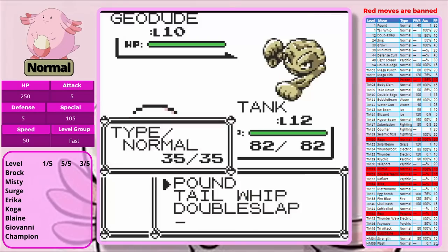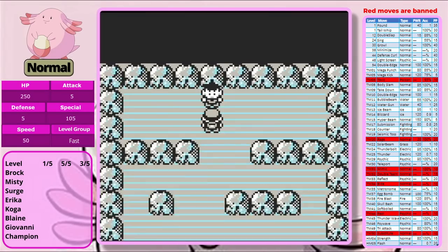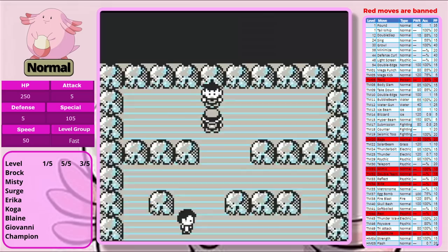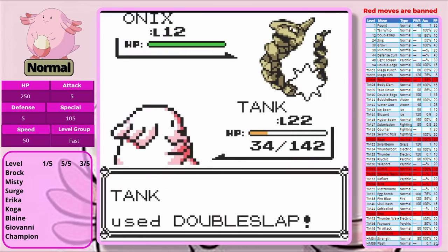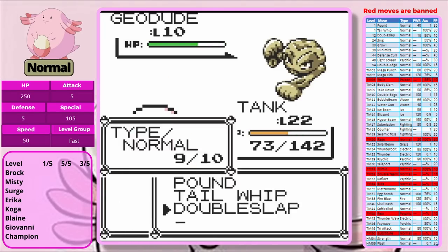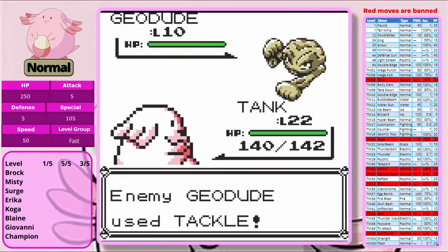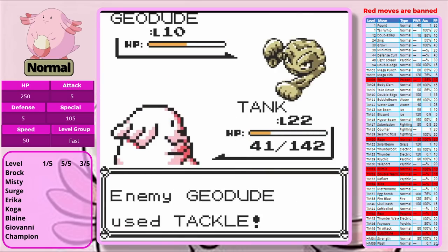This is not trivial because we have a type disadvantage and probably the lowest defense of any Pokémon in the game. Geodude's only going to use Tackle every single turn. All of those factors together mean that Chansey is a really great example of a Pokémon that struggles so hard against Brock. It's going to have to level up so much that winning one of five against Brock is basically going to mean that we're so over-leveled we can just batter his Pokémon down with Pound.